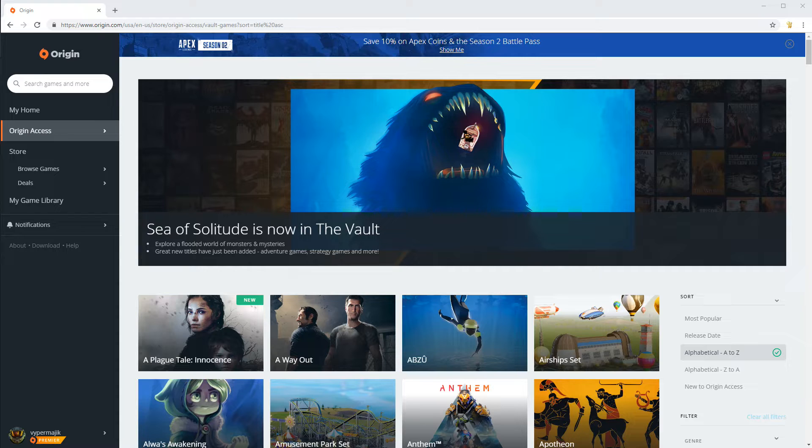The cool thing about Origin Premier that I have found so far is most of the games do not leave — they just keep adding to it. Whereas Game Pass has a running library of games that come and go, from the games I currently am playing or games that I am interested in, Origin Premier just keeps throwing more on the pile. Very rarely do I see games actually leaving the service.